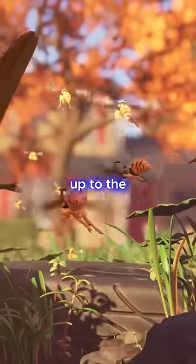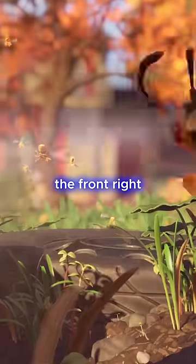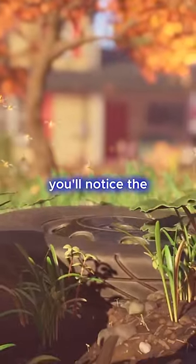Once you've done this, you're free to go up to the compost bin on the front right side of it. As you're going up towards it, you'll notice the cave that was previously blocked is now open. You can go in there and find new content, including the wasp queen.